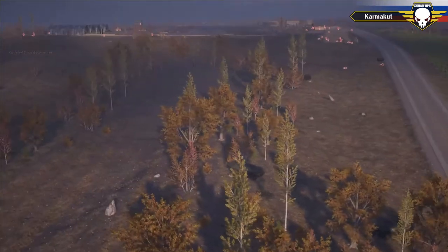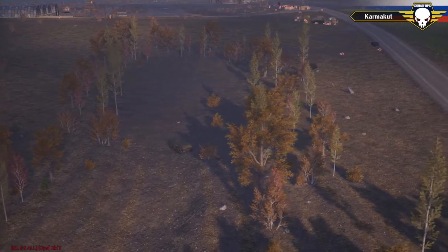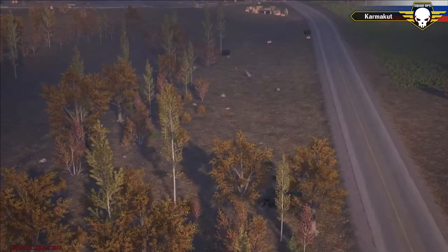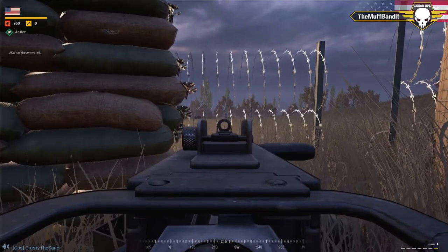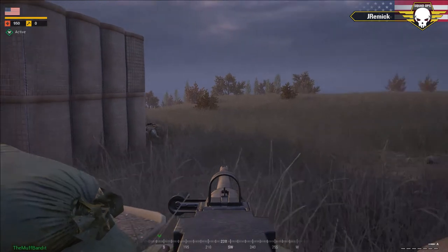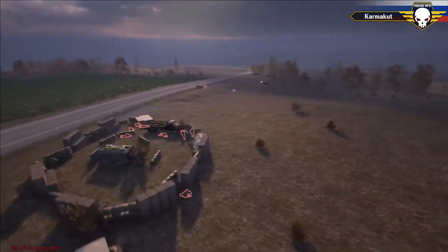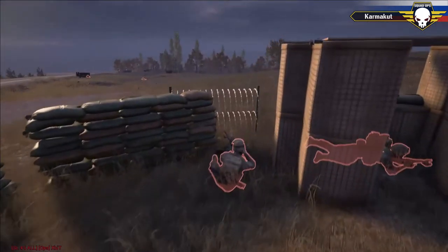This doesn't look good — Squad Three, Fulcrum squad, is getting hit really hard and is already down. These two BTRs are already dismantling the U.S. defense. Some U.S. soldiers are just trying to engage with small arms — that's not going to do anything against armor. There is a 50-cal behind the barbed wire — they might be trying to bait the BTRs out into the open.